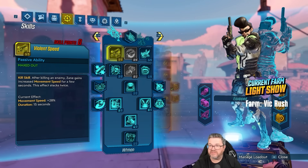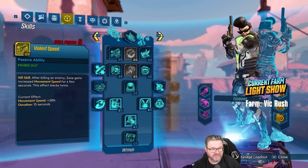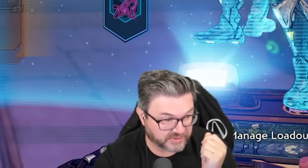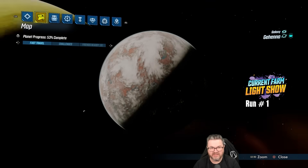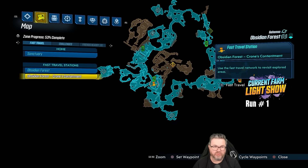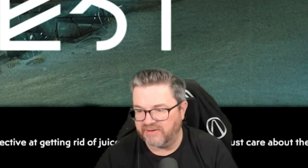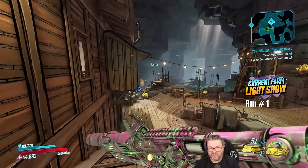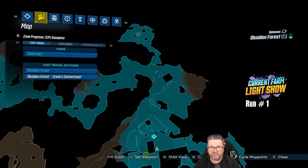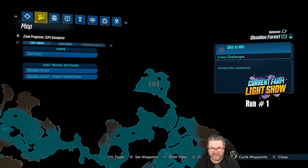Our overall odds to get this thing, according to the math whizzes in chat, are about 0.07%. Never tell me the odds - why have I done this to myself again? All right, so we're going to Gehenna, and we're going to the Obsidian Forest. In the Obsidian Forest you want to travel to the Crone's Contentment fast travel. This is DLC 3, The Bounty of Blood - my favorite DLC in this game. Now we're heading over into the caves, crossing over into this spot on the map, which is where you'll find the Lazodactyl.